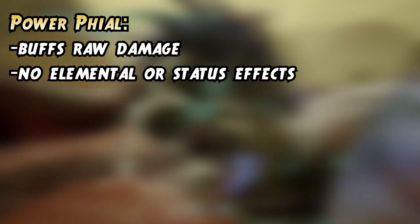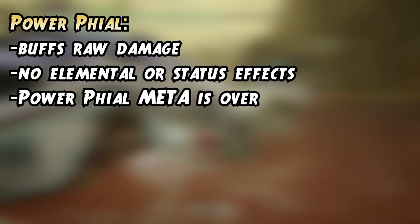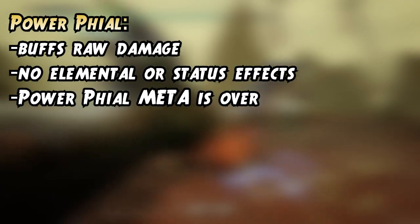Now let me tell you what exactly each phial does and give some interesting examples. The power phial simply buffs the raw damage of your weapon and the discharges don't have any special effects except more raw damage. Back in Iceborne, the meta was mostly dominated by the power phial.